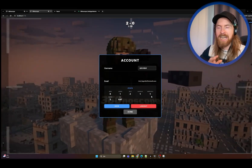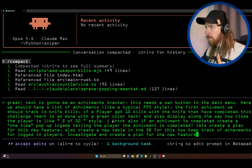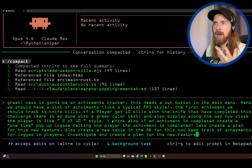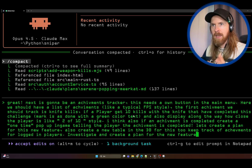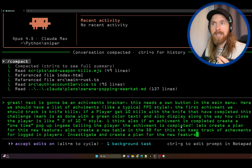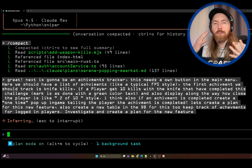The gist is we're going to create a new button in the menu for achievements. Here we'll have a list of achievements — getting ten knife kills marked as complete with tracking. I also want a one-time pop-up in-game when the achievement is completed. I describe all this and say 'investigate and create a plan.' I go back to plan mode and start working on this plan.